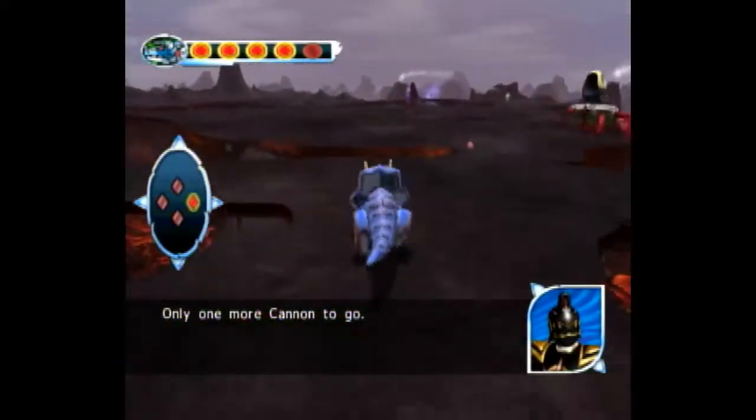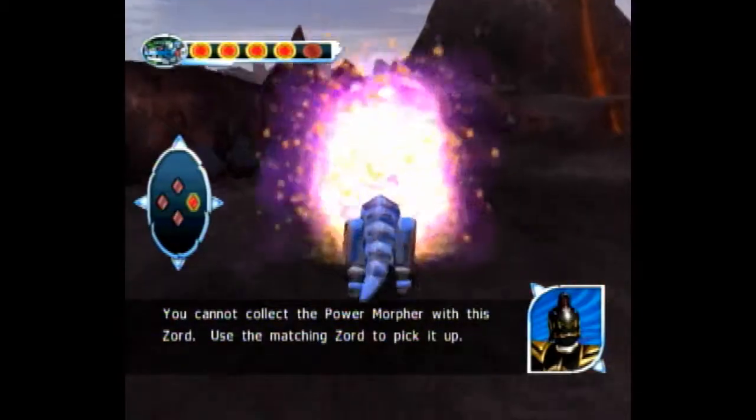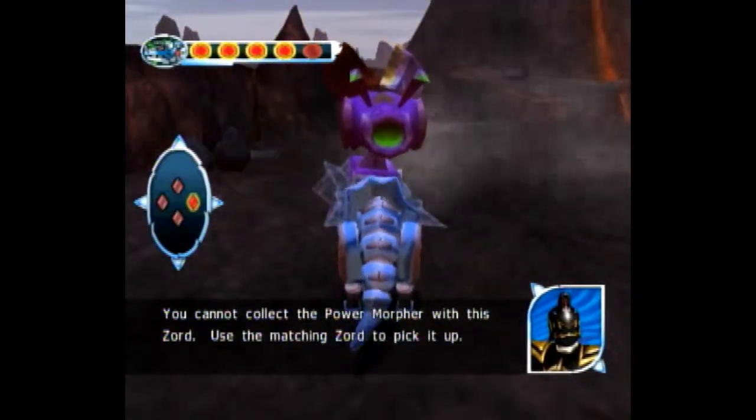So after that one, you want to turn around and go to the left. Pass this morpher that you can't collect, thankfully. Get this one. And this is the final one.